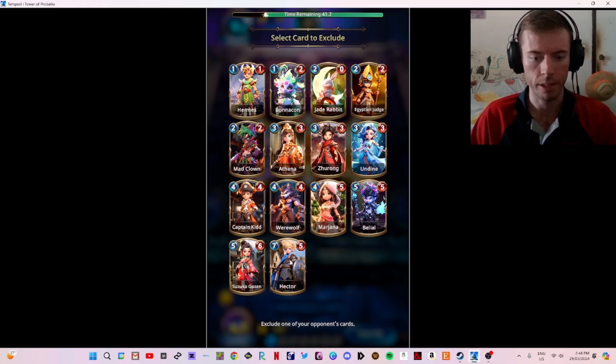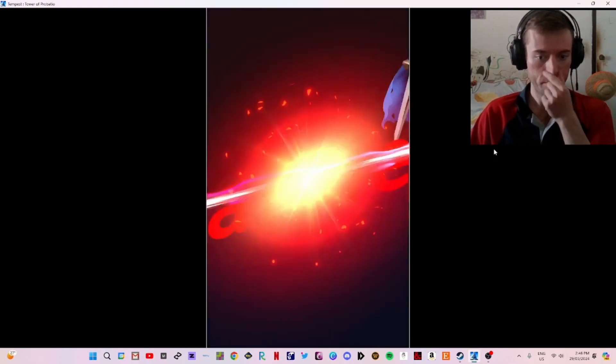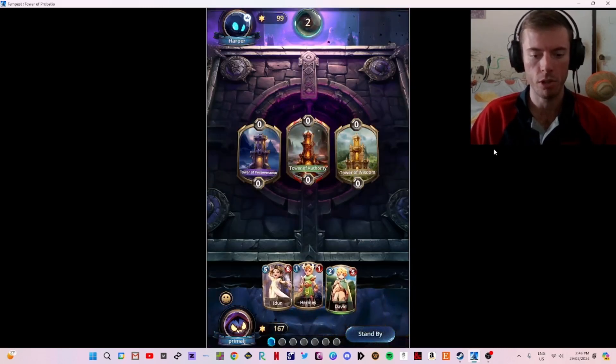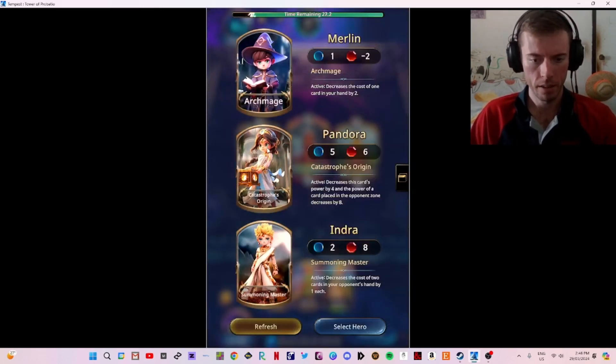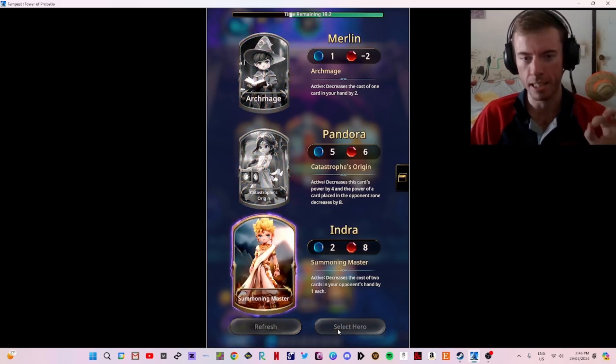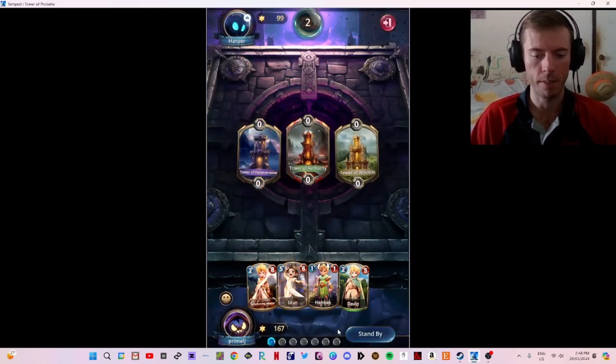They got a Hector as well — interesting. I'm going to ban their Hector. They banned our Mad Clown — I'm not hugely concerned about that. Merlin: the cost of two cards in your opponent's hand increases by one. I'm going to take Indra because that's a fantastic swarm card — absolutely fantastic. I'll use this as a turn five play.